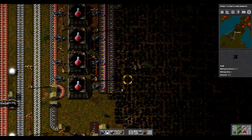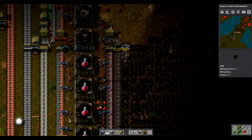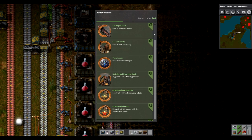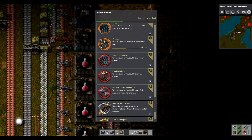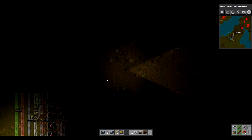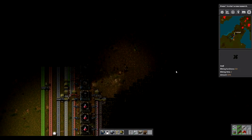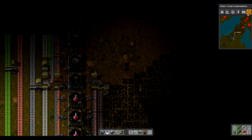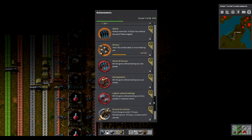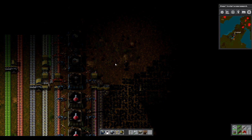Because we're going for the achievement of not using laser turrets, I figured automating gun turrets is going to be the way to go, because I'm going to have to use logistics. Now there is another achievement to not use any active provider or requester chests. That means I can use passive provider chests, so I can have a passive provider chest filled with gun turrets and then just have building bots replace the gun turrets if they ever get destroyed. Without requester chests, getting them ammo is going to still be a little bit of a hassle — we're probably going to have to deal with a decent train track setup. But that's in the future.